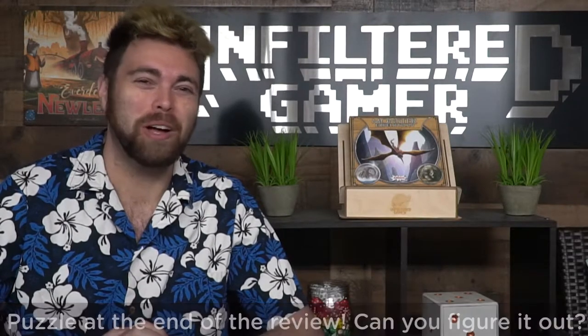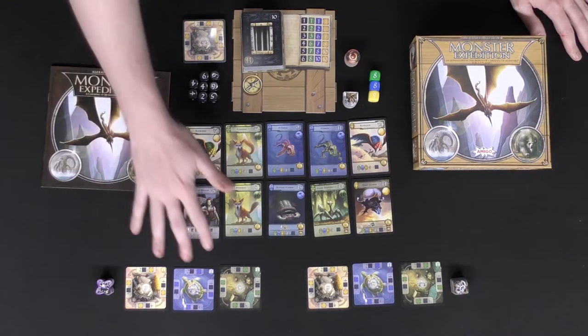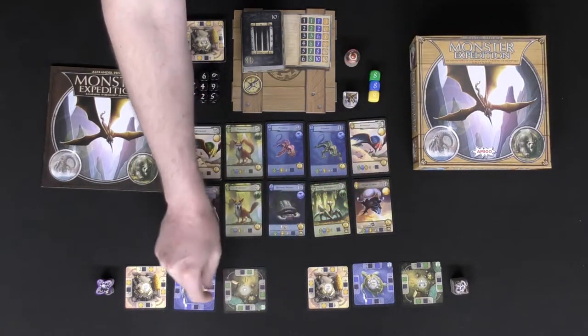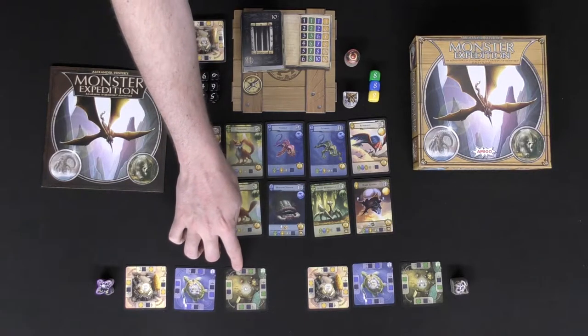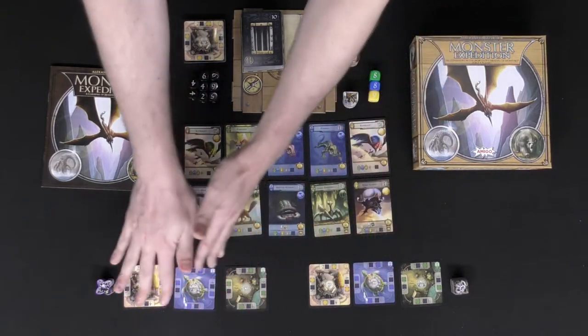Welcome to Monster Expedition. Here we have the game set up for two players, but I'll explain how it works for all players. The first thing you're going to do is gather three location cards. They have numbers on the back to represent which player gets what — this one is for player one. Go ahead and place them down with the first A side and the number two represented, with the underlined area facing you, and you'll have that for all three colors for each player.